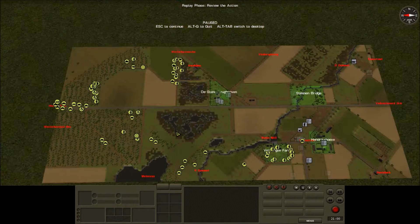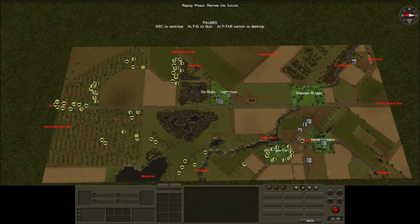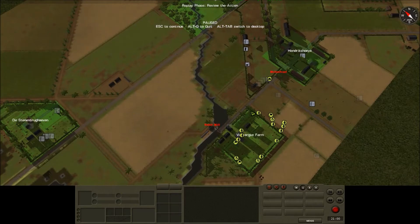I'm advancing on two sides of the road, north and south. In the south we have A Company, which is pretty depleted already from the beginning of the scenario. It's supported by a few tanks and they have this objective here. That's where I wanted to stop, basically, because I don't have to get all the objectives to score victory. So I secured this, and then several things happened.